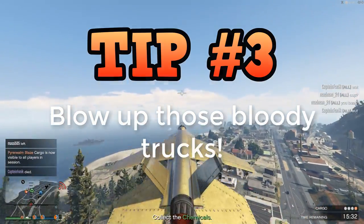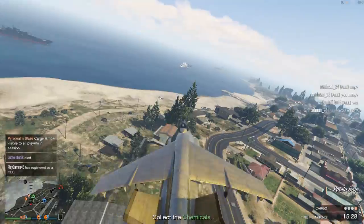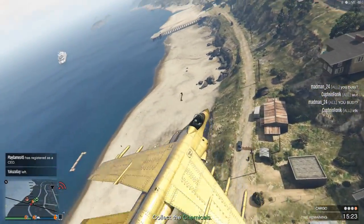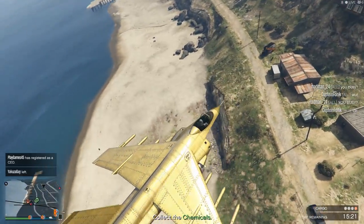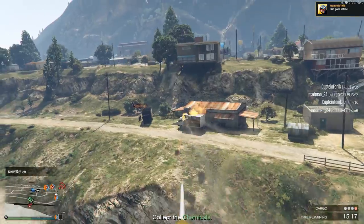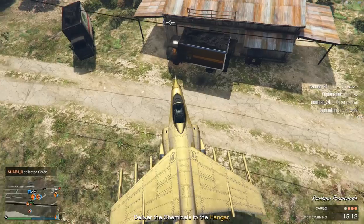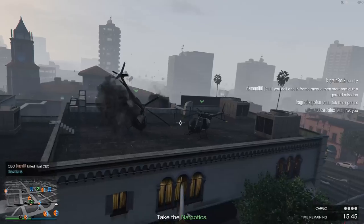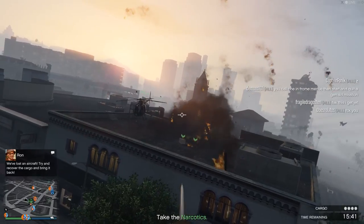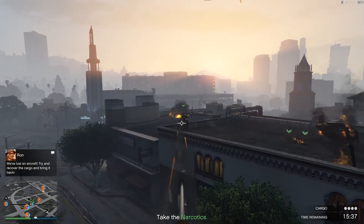Tip number three: blow up those bloody trucks. Quite often, you'll see the cargo that you have to collect will be inside a vehicle of some sort. The mission expects you to get inside and drive them all the way to your base — usually it's inside a truck, but you can also find them in helicopters too. Blow those suckers up. Don't worry, the boxes will come out when you destroy the vehicle, allowing you to pick them up in your vehicle, which goes like 10 times quicker. All in all, just ignore most of the advice that the mission objectives say to you, and use your Hydra for pretty much everything. It'll be much quicker than using the vehicles that they supply you.